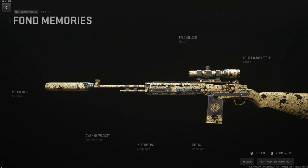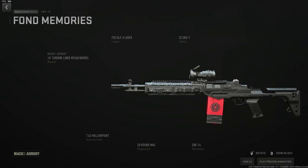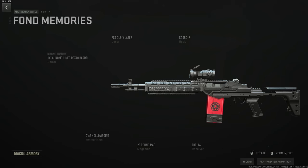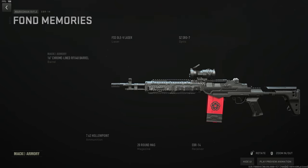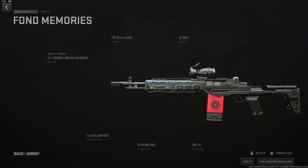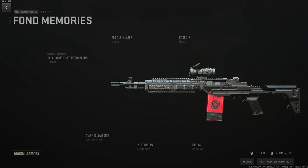My Building 21 EBR build — I typically run this alongside a Broadside and Lockman Sub — decimates the lobby every time. Three-shot kills every time and it's loud and proud. Start with the 16-inch chrome-lined barrel, OLE-V laser for speed, the SC-SR07 to remove visual recoil, 20-round mag, and hollow point ammo so nobody can run away. If you've got the skill to use a semi-automatic rifle, you will not be let down.